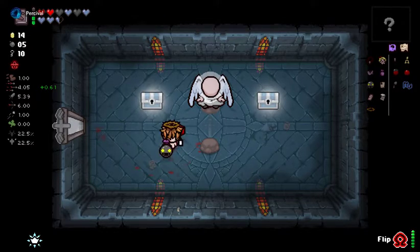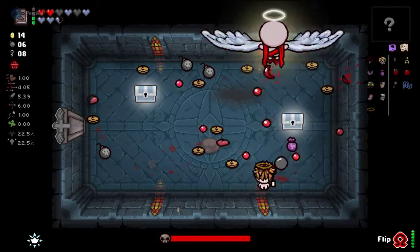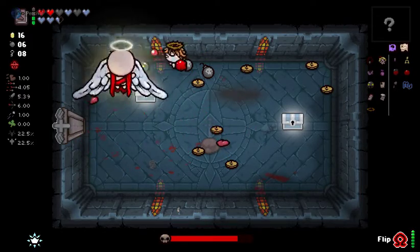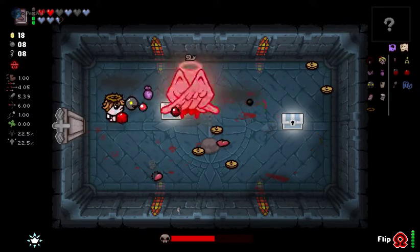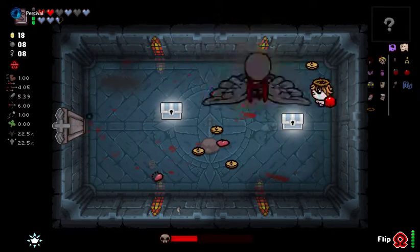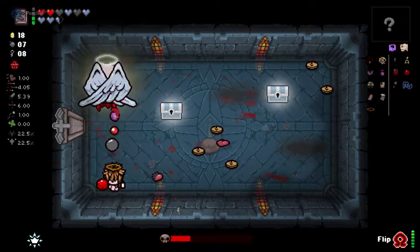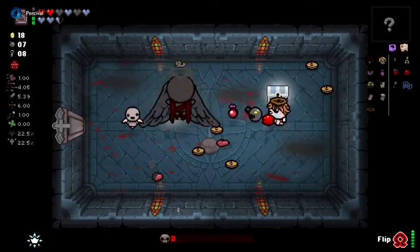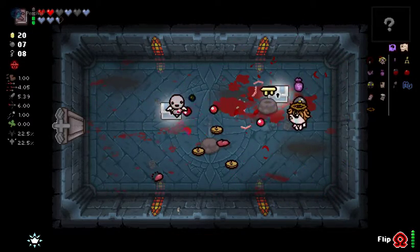Then we'll flip over to the other side, but first things first. We'll fight you, Gabriel. We're not scared of you, Gabriel - not scared of you and your summoning your little baby boys, your little caca heads. We're not scared of you and your laser beams, Gabriel. Go ahead, call for help. I don't care if you call for help.